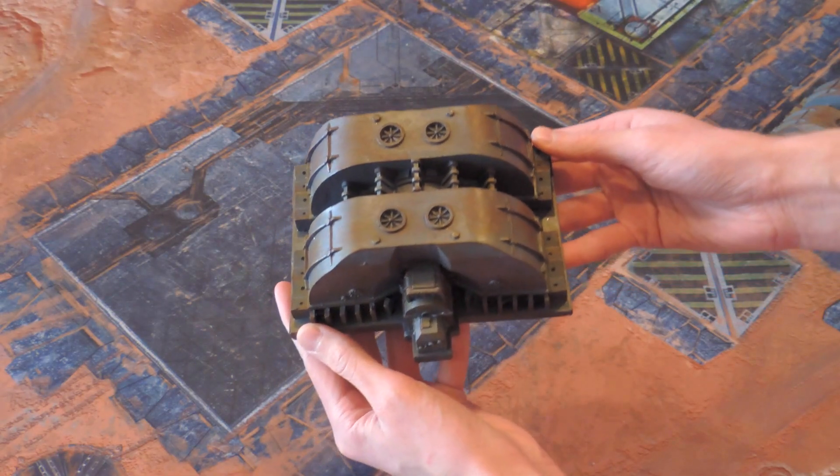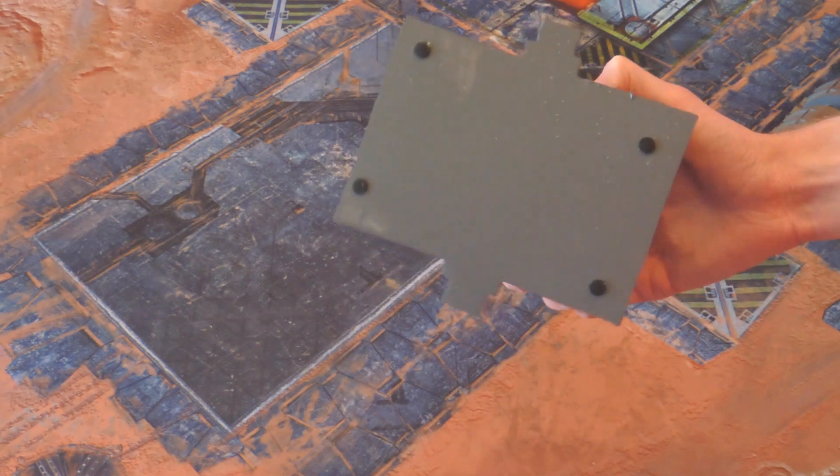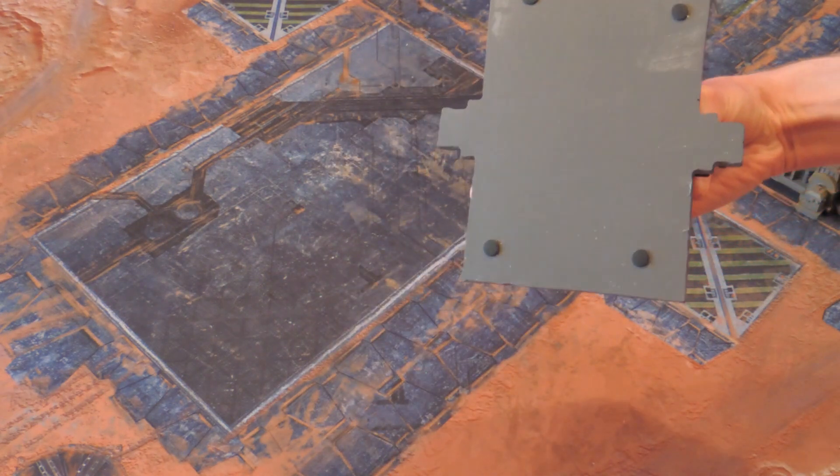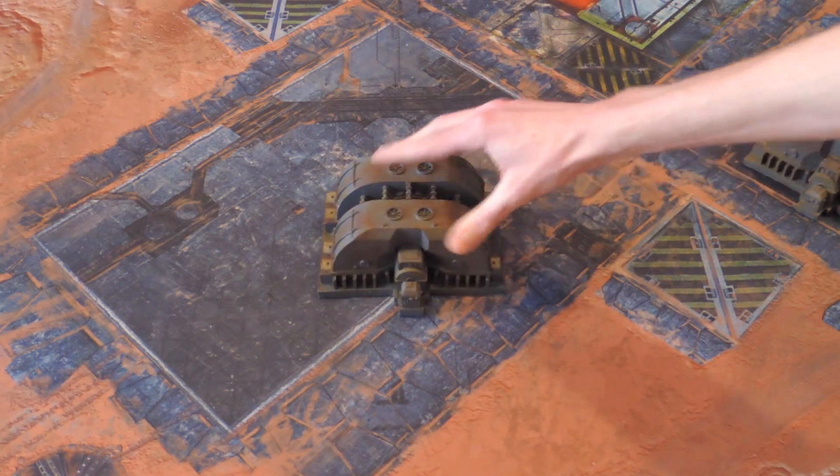Next is one of these smaller engine pieces — you get four of them in the set. All the terrain from GameMat.eu comes with placeholders at the bottom, and that helps it stick on the table and not shift around all the time.